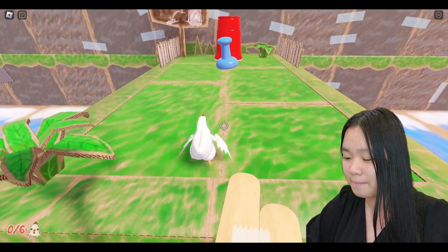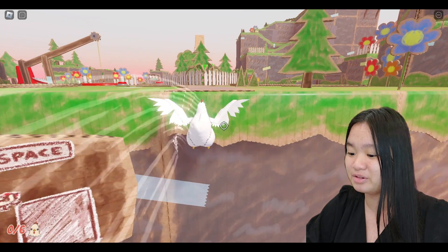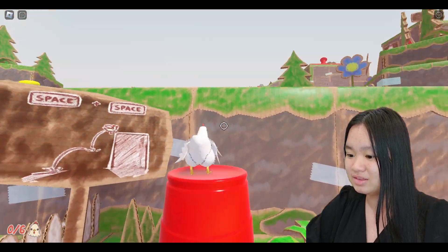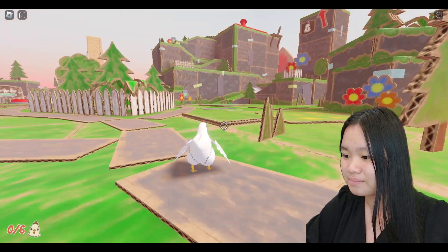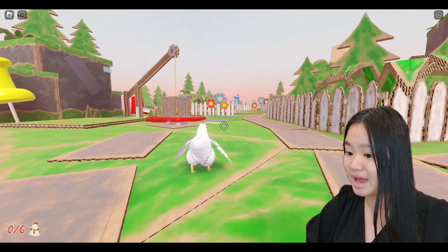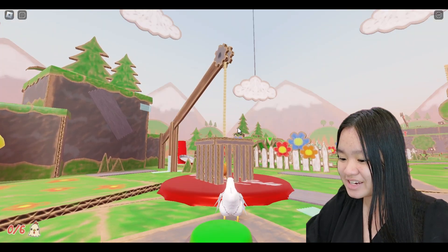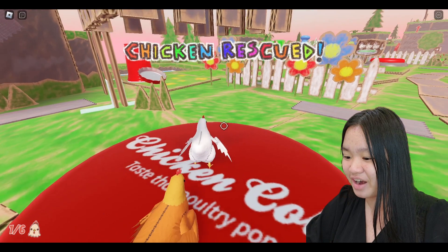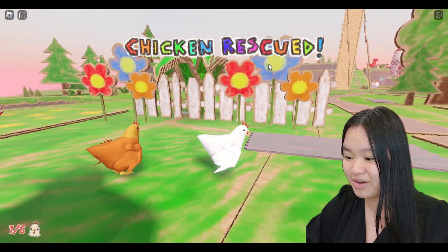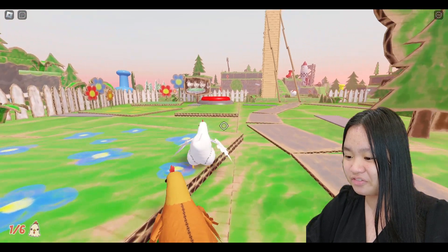We can even jump on them. Space two times to double jump — I think that would definitely work. Look, I just flew up here. This is a big place. Oh my gosh, yay — we saved our first chicken friend! Chicken rescued! Now we've got another friend following us.